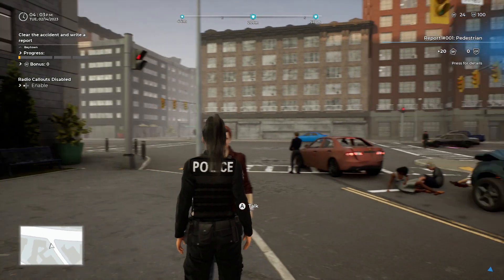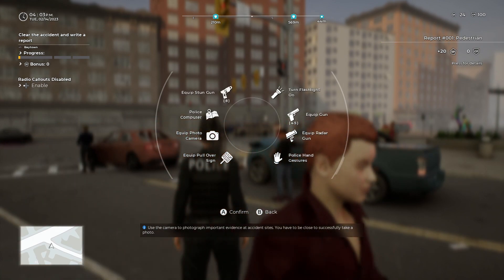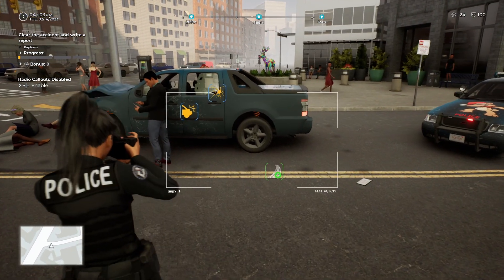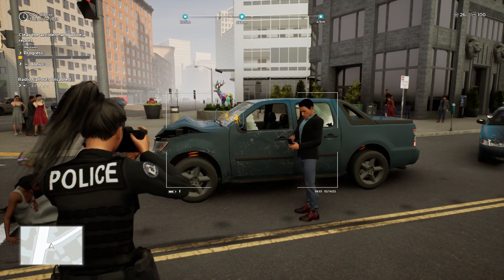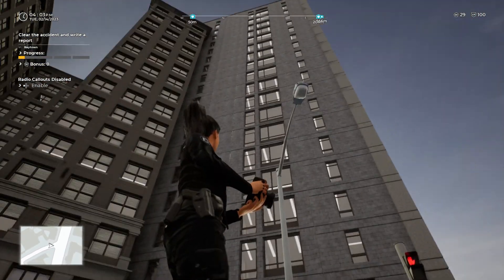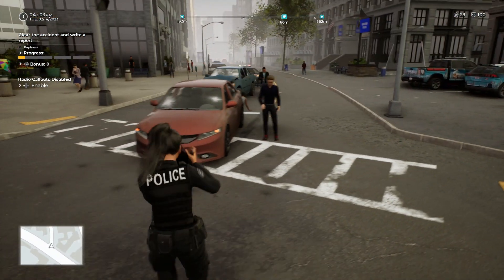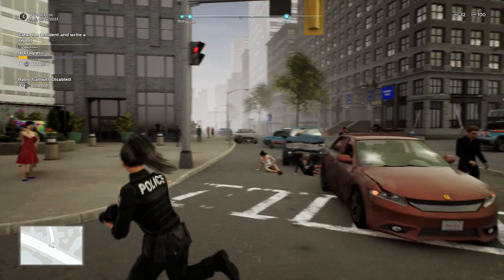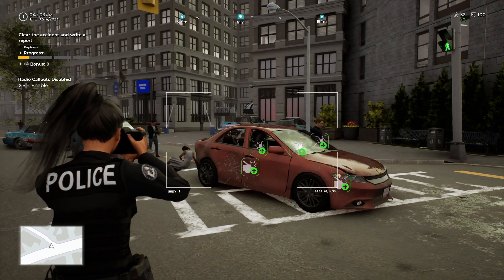Just like the camera and equipping the stun gun — you hold the Y button, bring it down, rotate it, grab what you want. Dispatch, we're going to need a wrecker to my location right here in front of the police precinct. Let's go ahead and bring that up. Let's get some pictures of this accident that's always right here every time you come out. What is this street — why is there no street signs anywhere?